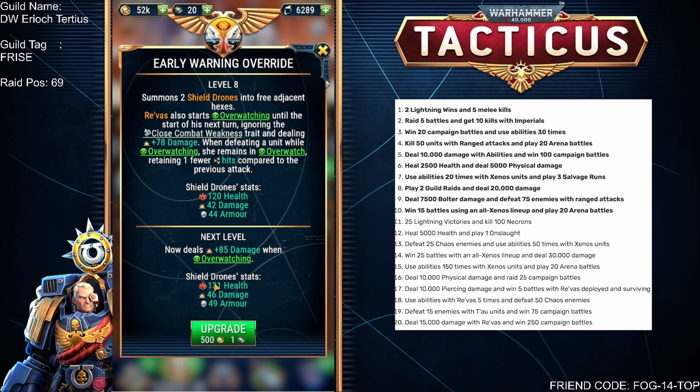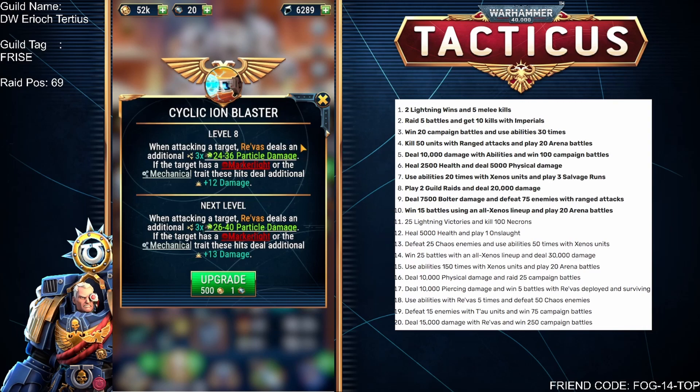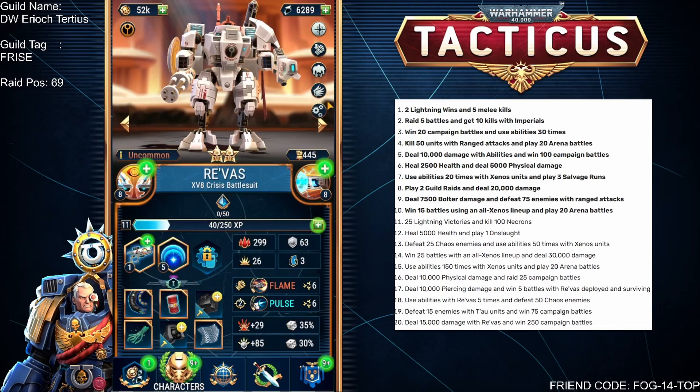The shield drones themselves can move and do damage, and I'm guessing they'll have the similar ability that the sniper drones do, whereby they'll take the damage instead of Reevas when damage is aimed at her, assuming they're adjacent. The cyclic ion blaster is the passive ability — when they attack a target it does additional damage, and if there's a Marcolite or it's a mechanical unit, it deals even more damage. It's free damage, especially useful against the Necron guild boss.